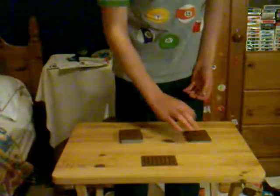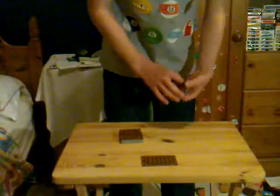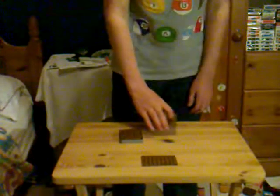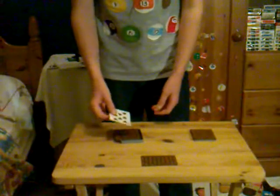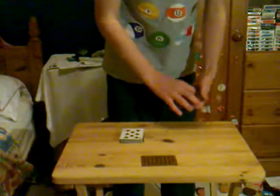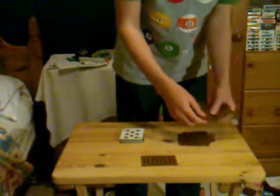Now I'd like you to take a packet — say this one. What I'm going to do is count through the cards. First of all, you need an indicator card, so let's use the top card from the key to the cards. All you need to do now is count eight cards down: one, two, three, four, five, six, seven, eight.